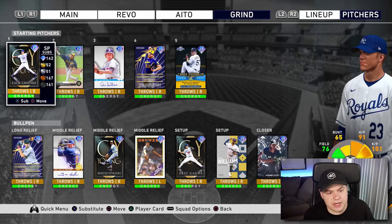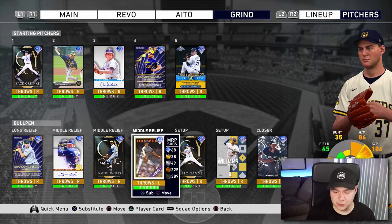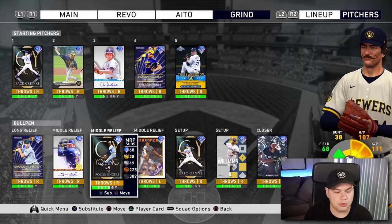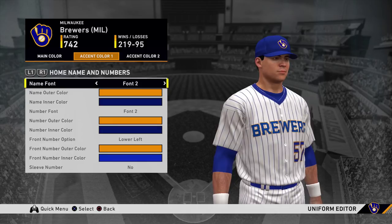For the pitching, the starter in this video is going to be 97 Zach Greinke. To fill out the rotation you've got Corbin Burnes, Don Sutton, Brandon Woodruff, and Chase Anderson. The bullpen on this team actually looks really solid — two lefties with Josh Hader and Dan Plesac, and the righties are all pretty solid: Devin Williams the 99 overall Finest, Eric Gagne, Raleigh, Trevor Hoffman, and Brandon Kintzler. I'm not too worried about the pitching going into this game.